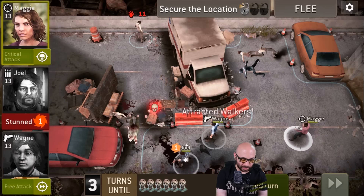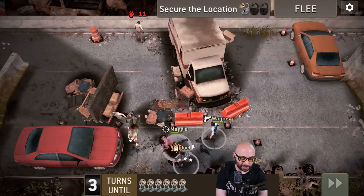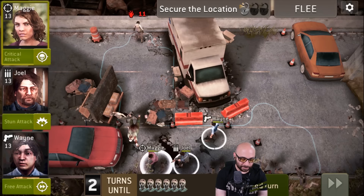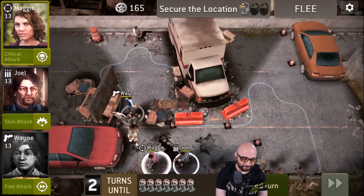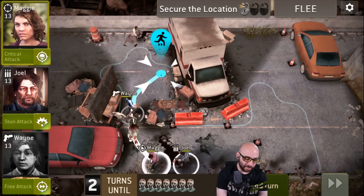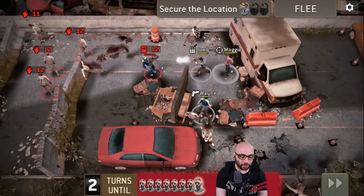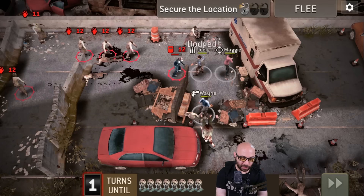Wayne, finish him off — nice. Nothing I can do about Joel right now, just gotta wait a turn. Let's get Maggie in position to take some shots. This car to our left is what we need to pull over to block the incoming zombies. Wayne goes in — zombie gone. Let's send Maggie up — oh yeah, there's a bunch of them. Good thing I sent Maggie up, and Joel for the area of effect damage. Joel's taking another hit — but he dodged it, beautiful.